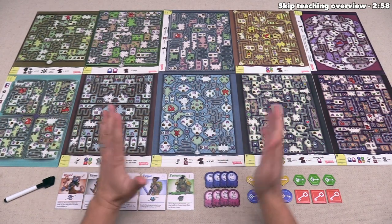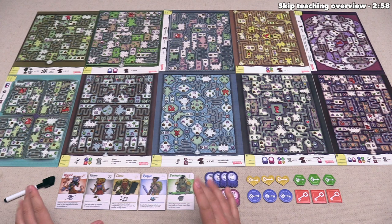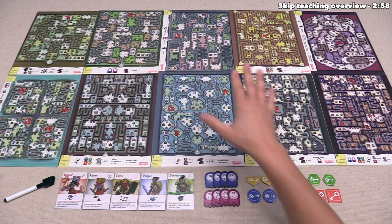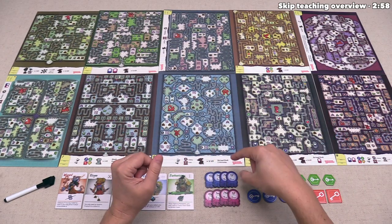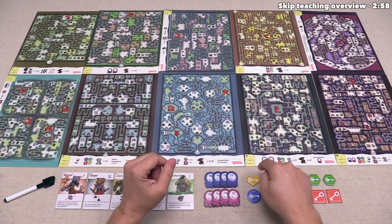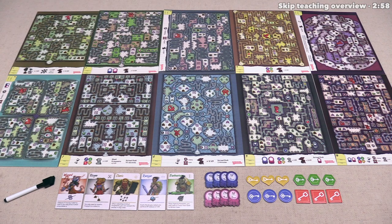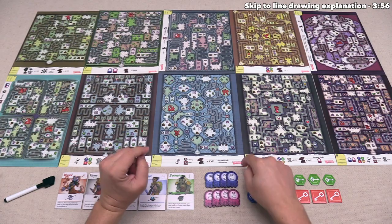There are two more things to briefly cover in this overview. First, each time you play the game, every player will gain one of these character cards, and each will alter the rules for that specific player as they work through the mazes. Second, in some of these mazes, cardboard tokens will be in play. As soon as somebody meets a condition, they grab the cardboard token from the middle of the table — so if you do that before your opponents, you've denied that component from them. These could be victory points from orbs, or keys that can be used to go through specific doors in the maze.